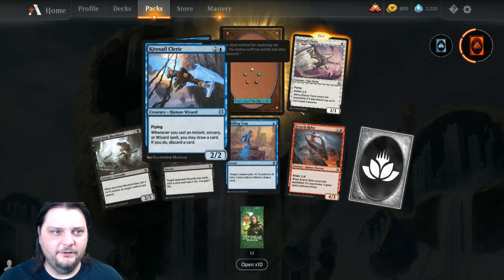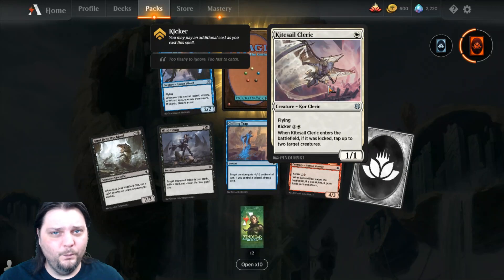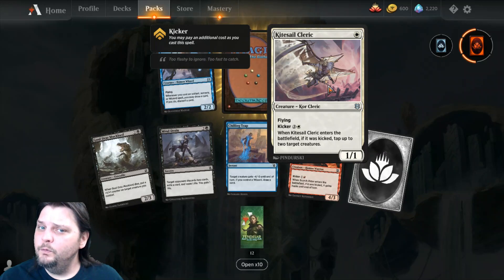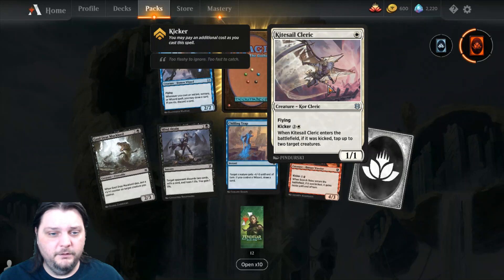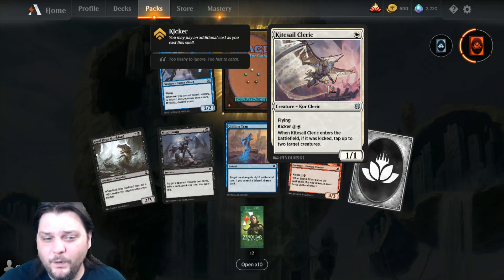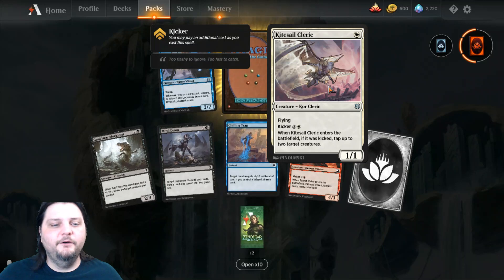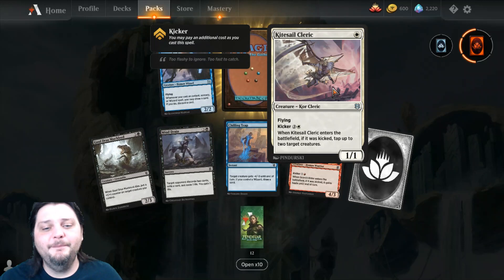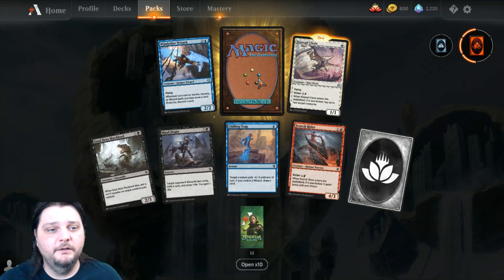Then I got my first Kite Sail Cleric — it's a core cleric for 1 white mana, a 1-1. Has flying, kicker of 2 and a white. When it enters the battlefield, if it was kicked, attach to up to 2 target creatures. Seriously, what is wrong with my mouth?